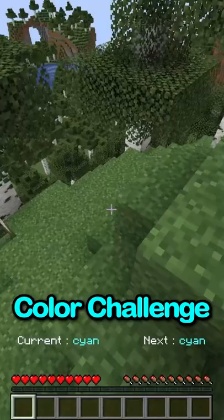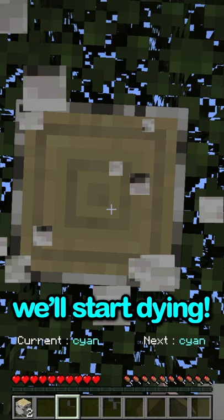Minecraft, but I can't touch a random color every minute. So we're doing the color challenge and we cannot touch any of these colors that are currently above my hotbar. If we're standing on cyan, we'll start dying. So we should just get tools.